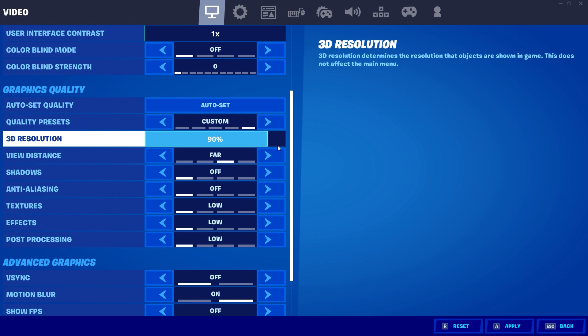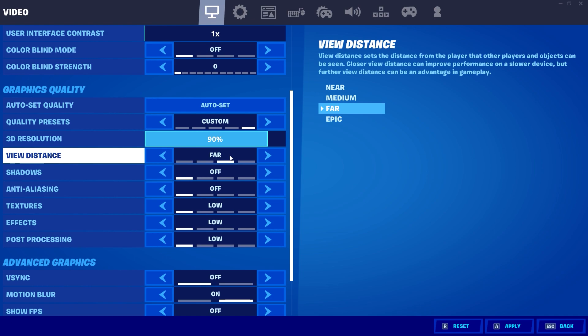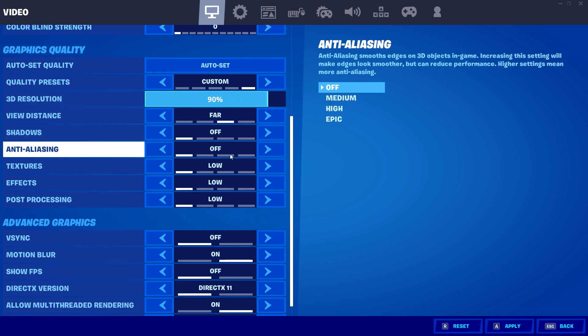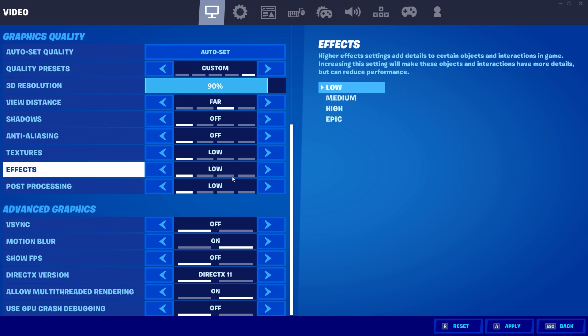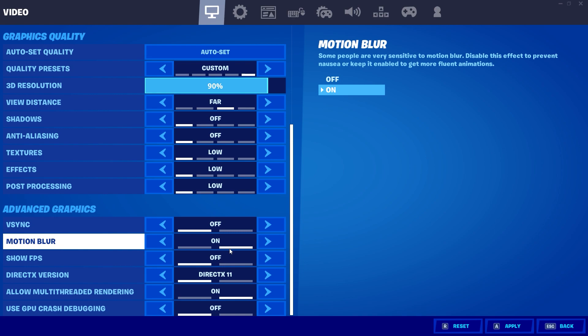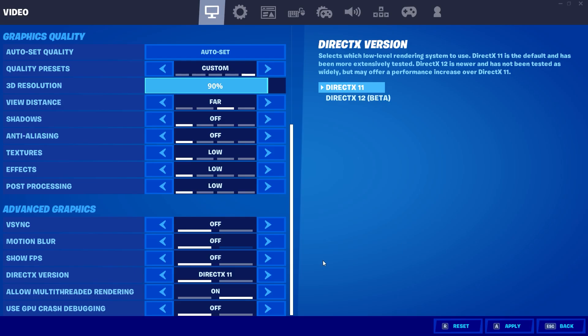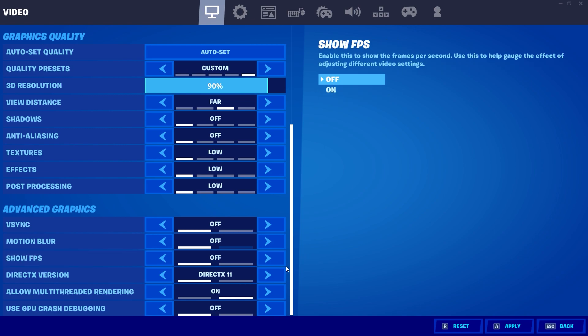If you have a fairly good PC and just want a performance boost, set the 3D resolution to 90% — that will give you a good 3D resolution — and set view distance to far, which will help you locate enemies. So just copy those settings if you have a good PC. After that, turn Vsync to off and set motion blur to off as well. You can also try using DirectX 12 for this game — if it works for you, you'll get a little boost in performance.